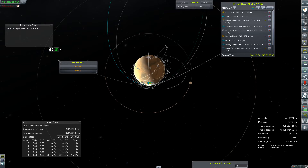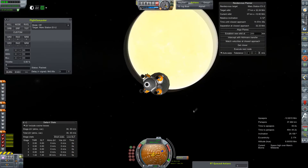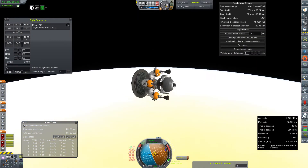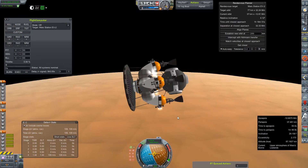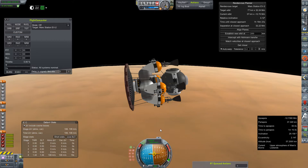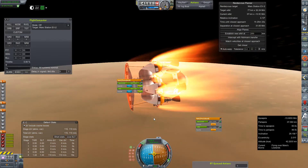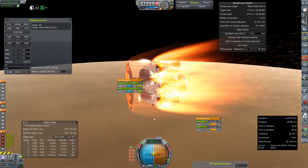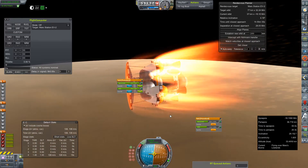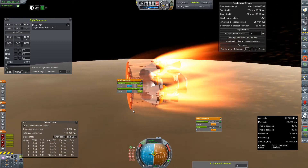We're going to switch back to our new core that needs to capture into the atmosphere — this is the last of our first wave of things we're sending to Mars in preparation for our crewed mission. It's not super critical, so I feel confident taking some chances. We've got a much lower periapsis than before. You'll remember our first fuel slug did not capture through aero-braking and we actually had to turn it around and make a burn. We're going to get all the way down to about 36 kilometers on this capture maneuver.